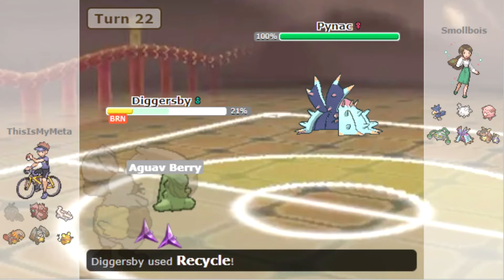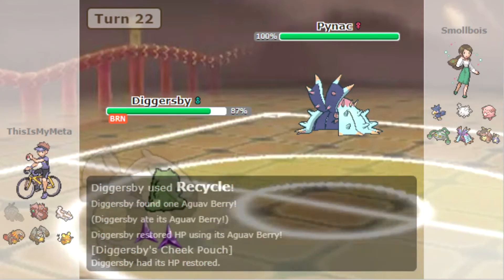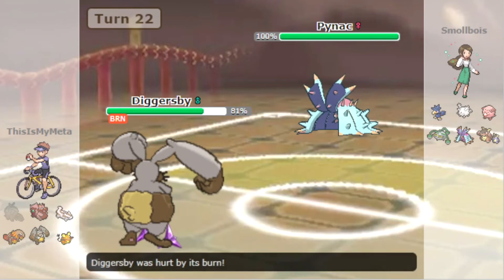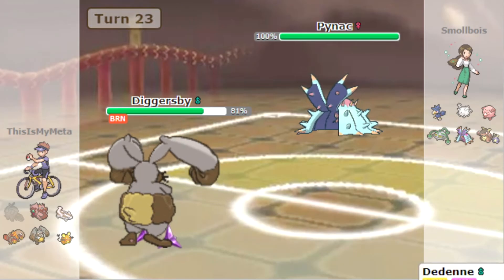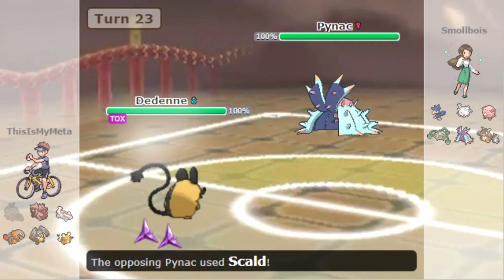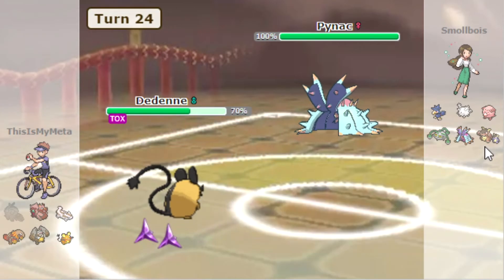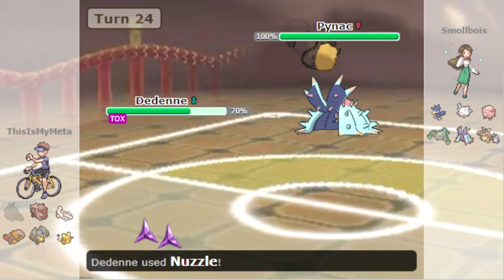Substitute Recycle. Now we can switch into Dedenne — it's so annoying that we've got nothing to take out the spikes. The question is are they going to switch, and if so who? They haven't got anyone to resist. Let's just Nuzzle.